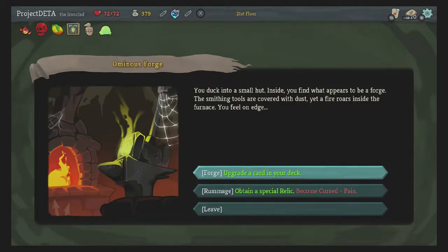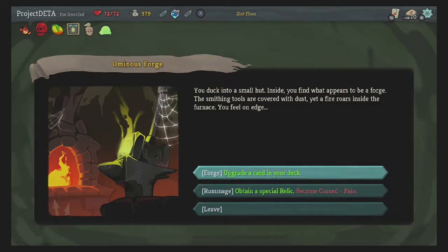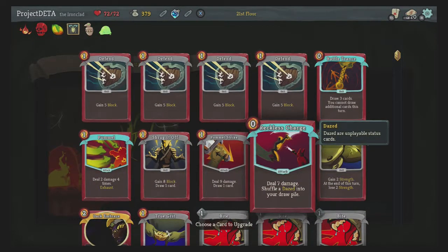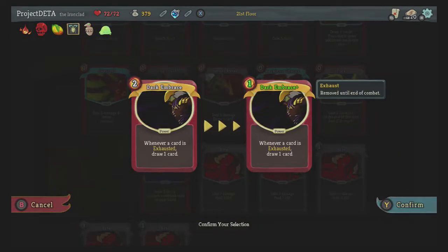If you upgrade a card in your deck that's fine. If you obtain a special relic — I don't remember what it's called, something like Tongs — it upgrades draws, whatever you draw. Do you want to be in pain? No, I don't like pain. Let's upgrade. What does Dark Embrace upgrade to? I bet it becomes one energy. Yes, sure.